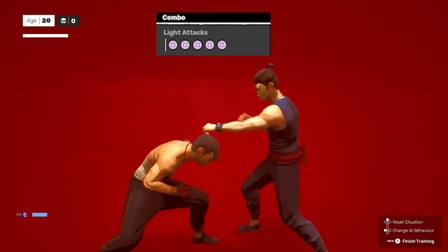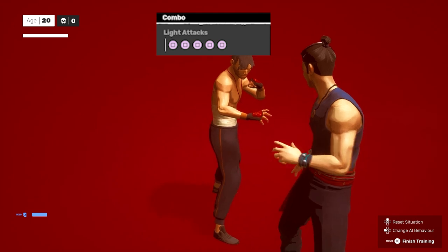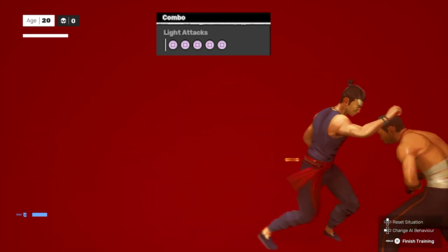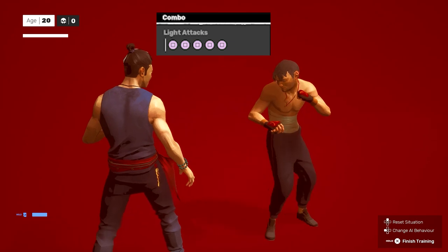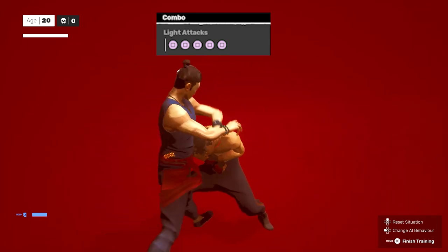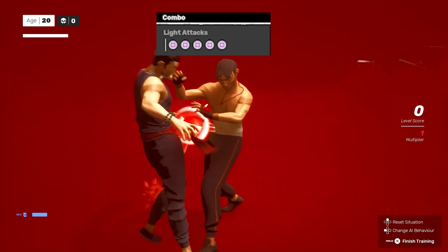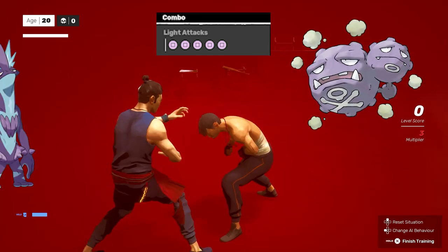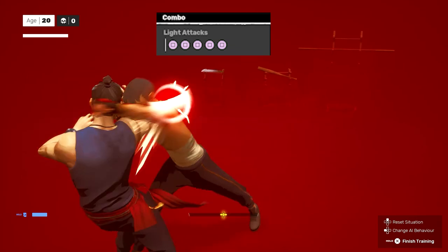Now it's time to get to the real stuff — the combos. The first combo is the light attacks, where you press square five times. But notice that mixups are available by throwing triangle in at certain situations. For my Tekken, Soul Calibur, and Mortal Kombat fighters — every button press does not necessarily correspond to every punch or kick the character throws. The timing is different. In the first combo you press square five times, but the number of hits is actually eight, because the second press throws two quick hits and the fifth press throws three quick hits. There are a lot of delayed hits in Seafood, which is great for confusing enemies — just don't confuse yourself.